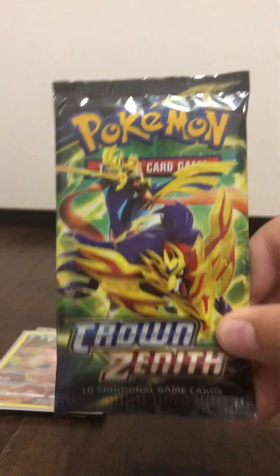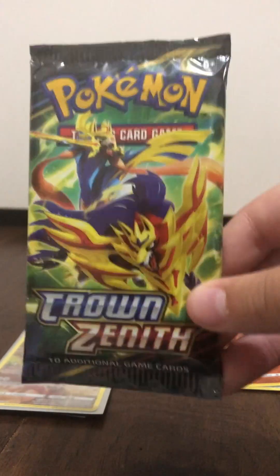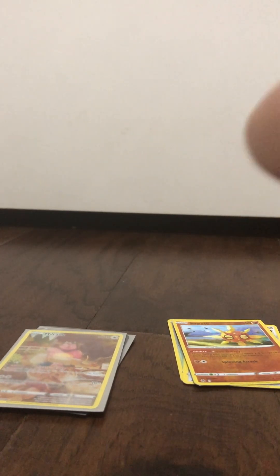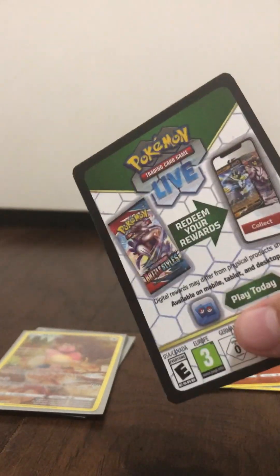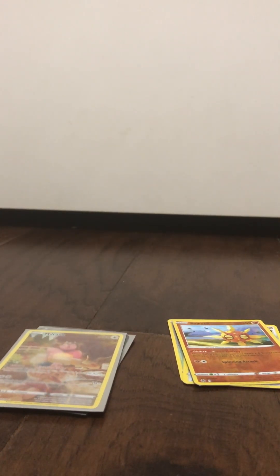Now, you ready for the last pack? We gotta get something good in here. I don't know what the rarest card is — I know one of the rarest cards is the Giratina Alternate Art, but I'm not sure if that's Evolving Skies or Crown Zenith. Either way I'll search it up and put on the screen what the rarest card is and how much it's worth. So, the code card from the third pack is also a black border, so I think black borders don't guarantee that you're getting a rare, because we didn't get a holo or anything. I'll know that for next time I open some Pokemon cards.